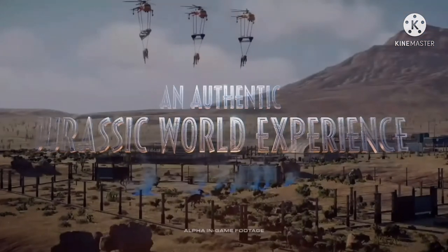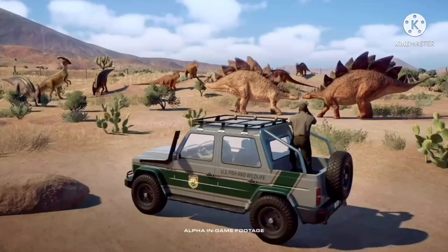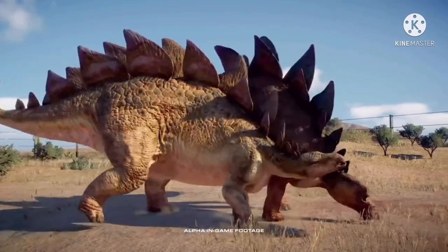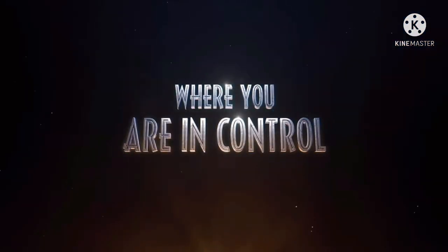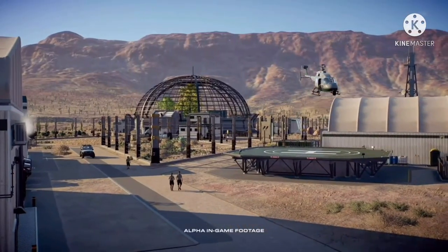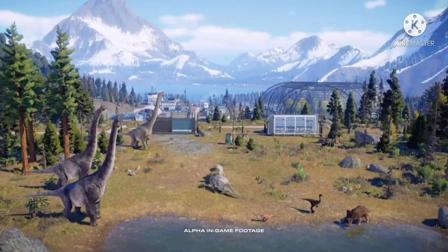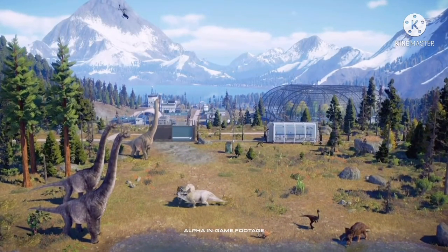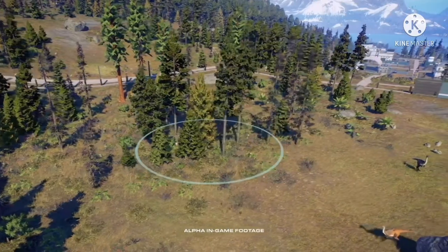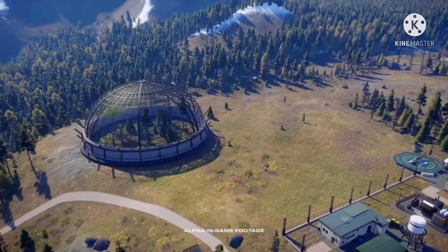We get to look at the new helicopter, which says U.S. Fish and Wildlife. An authentic Jurassic World experience. We get to see some Paras being dropped into an enclosure, and we get to see some protection signs such as the U.S. Fish and Wildlife Service, Department of the Interior, so that's probably protecting these dinosaurs. And we get to see some Stegos rubbing against each other — nice and cute.